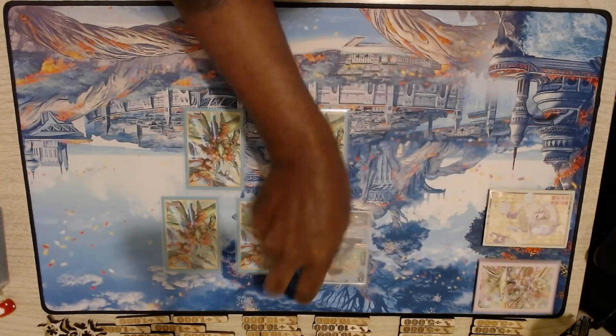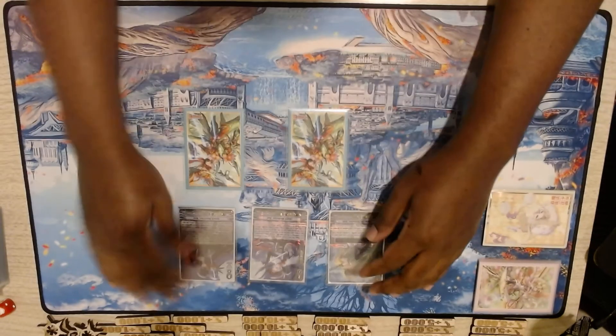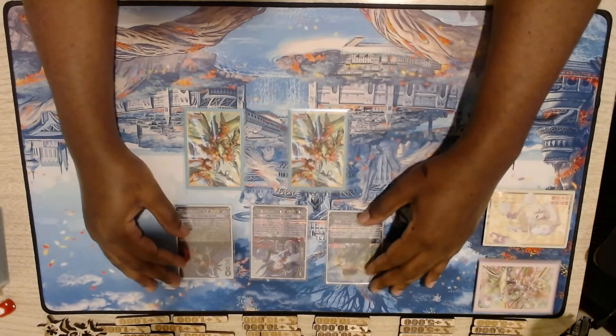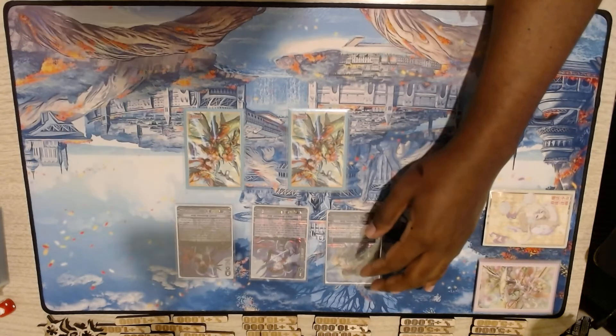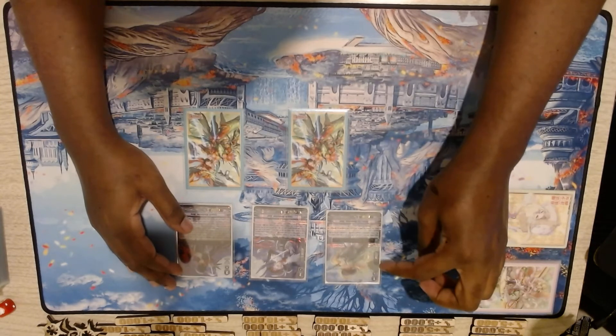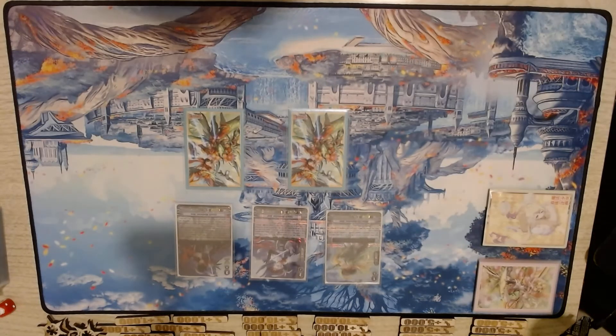Getting started, I have key cards. These are the three most important cards in the deck, and these are post-clan collection, same as my deck profile. Starting first, I'll go over Waterlily Mustachea Ruth. I talked a bit about her in my deck profile as well.